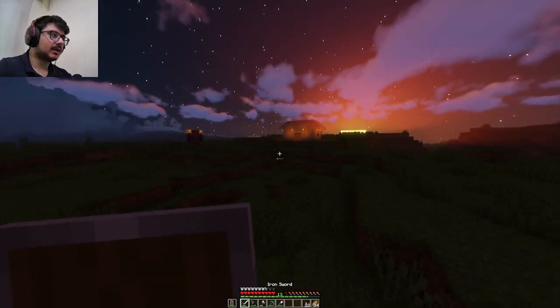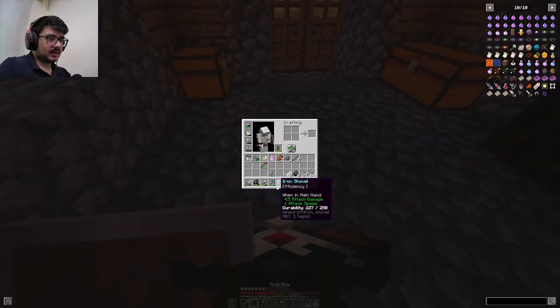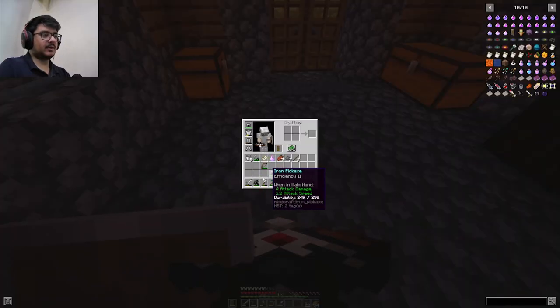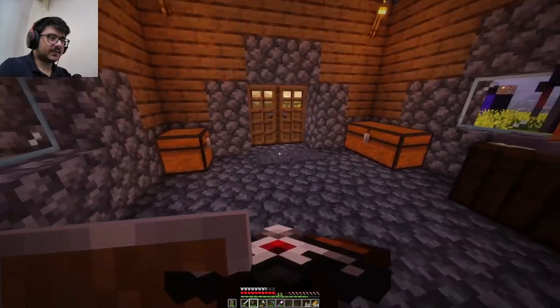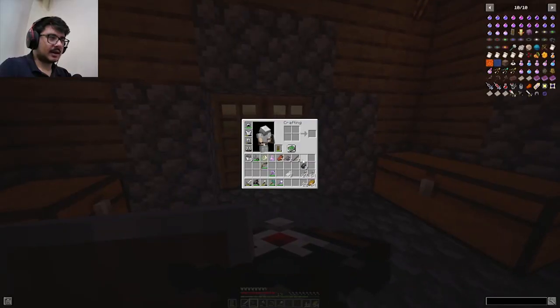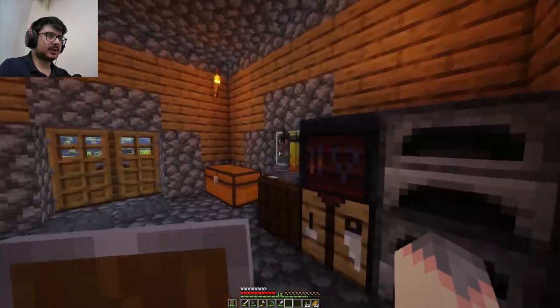One deal breaker for the auto bow: we had almost two stacks of arrows and now we only have a stack and a half — just from fighting three sunlight zombies. That's really wasteful. But I made the gravel-to-flint conversion so you can get arrows really easily. Oh god, there are sunlight zombies outside!